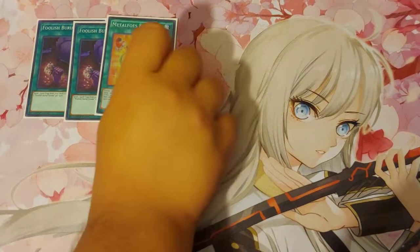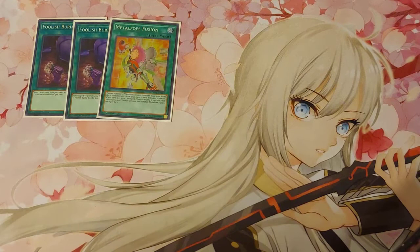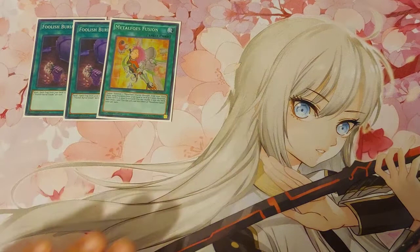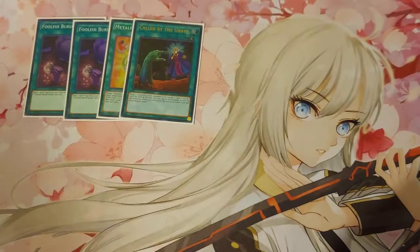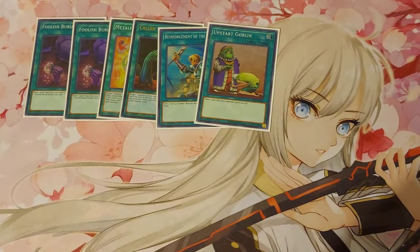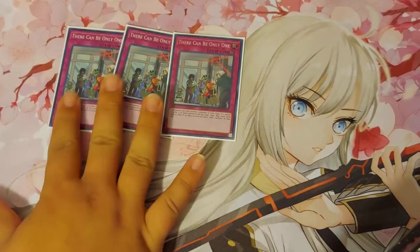With the exception of Terraforming, those are all the Sky Striker spells. Two Foolish Burial Goods and Metal Force Fusion — some people don't like this, some people cut those and add more hand traps or different cards like Share a Ride or Dimensional Ground, I think it's called. If you don't like it, cut it — but I'm a big fan of it. It makes playing the deck a lot easier. Cover the Grave, Rhoda, and Upstart Goblin are my last spells. Pretty much all this stuff is standard.